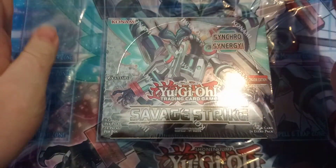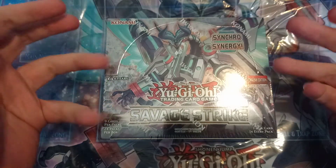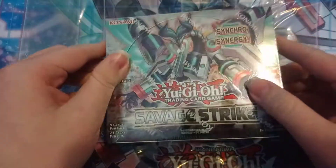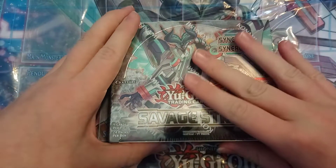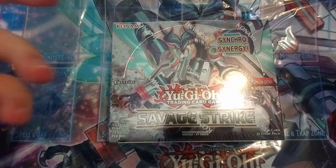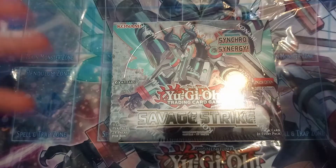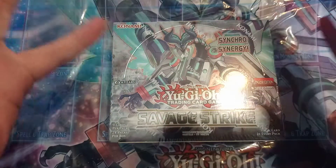My sneak peek pulls were absolute garbage, so I don't know what I'm going to get. Plus there's really bad glare right now, I'm sorry about that. What I would really hope to get from this is a Pot of Extravagance, because that's the main card I need out of this set. The Thanos card would be a very nice pull as well, and Boralode Savage Dragon — cards that can bring a bit of profit but also just be good cards to pull.